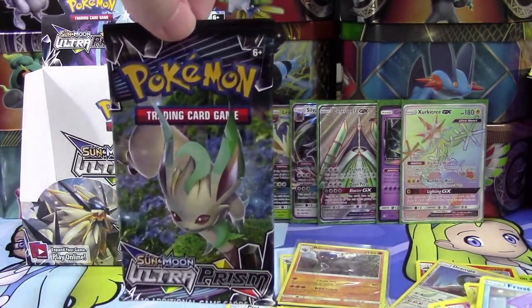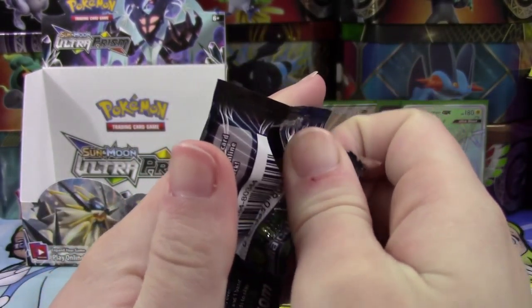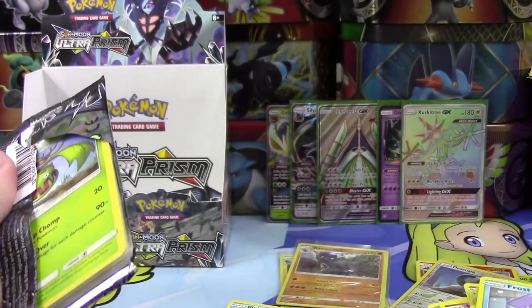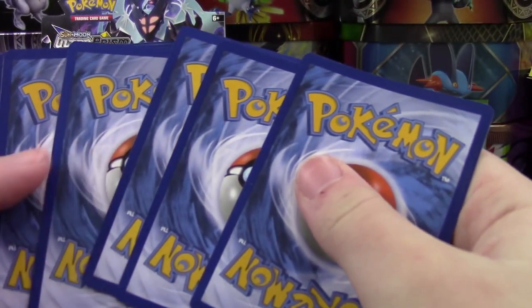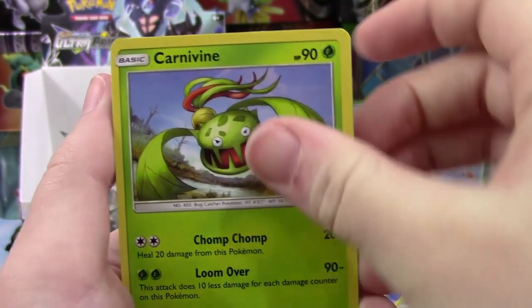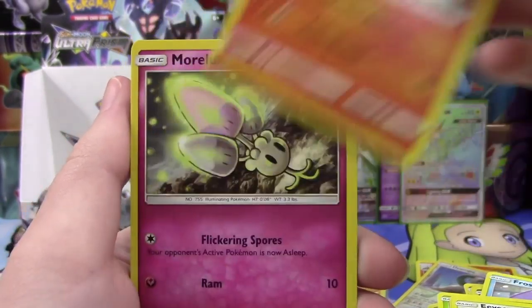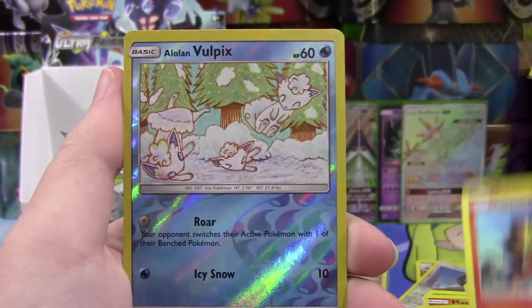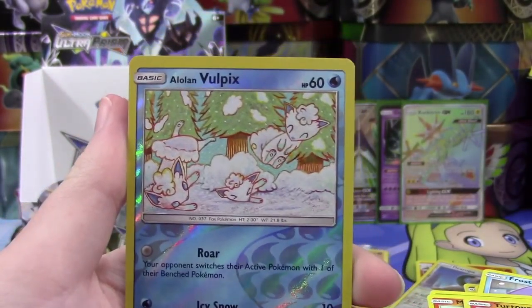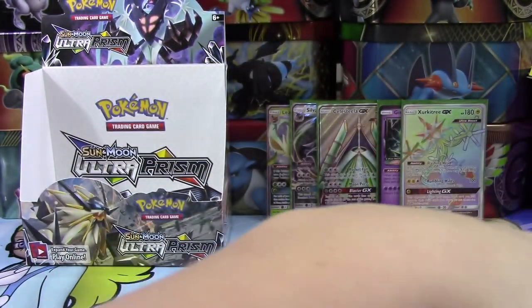Down to our last pack — come on, Leafeon! Can we get some last-pack magic? If not, this has honestly been a very good booster box, and this set has been really good to me, giving me cards I actually want for my set. Our final pack: we have a Carnivine, Sneasel, Eevee, Magmar, Morlo, Grass-type Energy, Floatzel, Missing Clover, Turtonator, our Reverse is an Alolan Vulpix, and a Salazzle Regular Rare. Overall, this has been a great booster box!